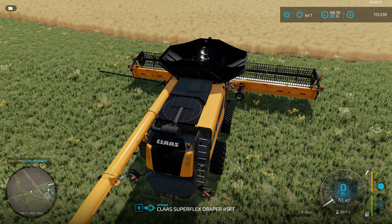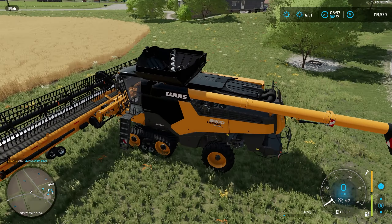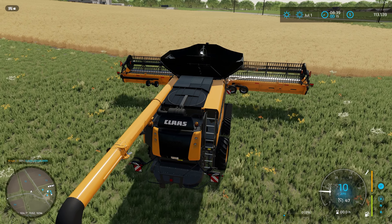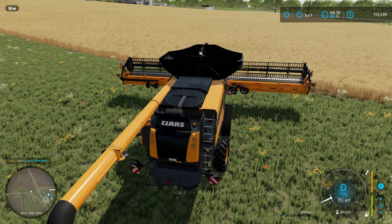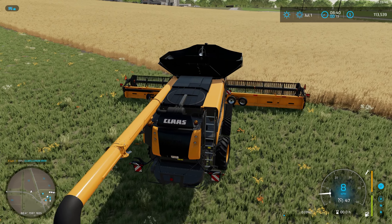The other thing we did do is we changed this header out. We went from the Convio to a 36-foot draper that has the in-built wheels and tow bar on it, just for simplicity's sake. After we sold the other one and bought the new one, it cost us about $20,000 or something, so it wasn't too bad.